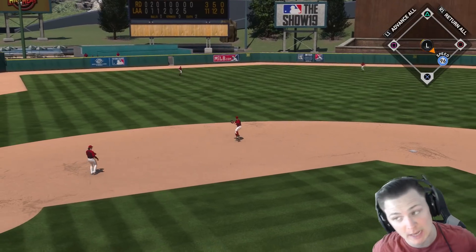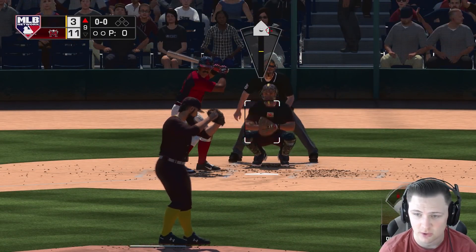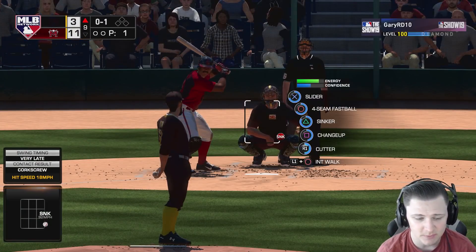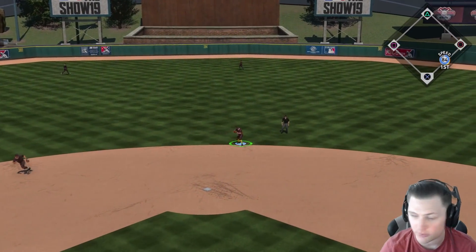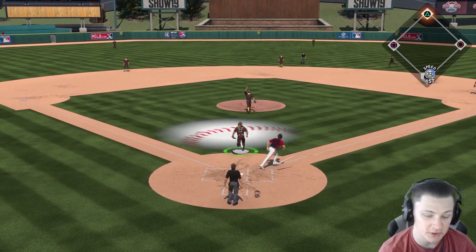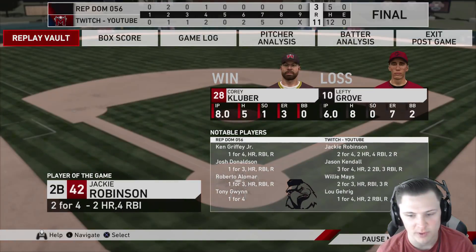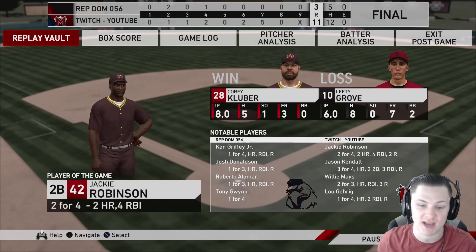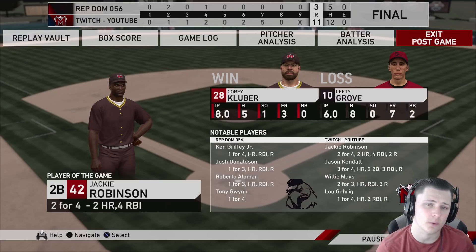Three pitches, two line outs, a hard-hit ground ball. Sergio Romo - I highly recommend this card, he's been really good. He's like another Corey Kluber - hits his spots, good pitches, good speed differential. Change up - ground ball to Honus, out number one. Sinker up and in - we jammed him. That's how good Sergio Romo is. Player of the game - Jackie Robinson, two for four, two home runs. Jason Kendall back in the lineup - three for four, a home run, two doubles. Willie Mays two for three, a home run. Lou Gehrig one for four, a home run. Thanks for watching - if you enjoyed please leave a thumbs up and subscribe!